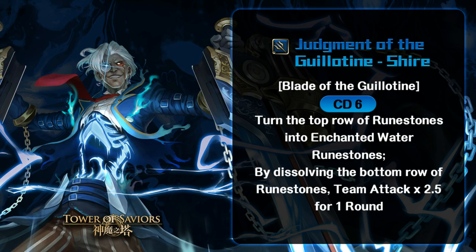On paper, this active skill is actually pretty good. CD6 converts runestones into attacking runes, and on top of that gives team attack times 2.5. CD6 with a 2.5 team attack multiplier is actually a very good ratio — that CD-to-multiplier ratio is solid.